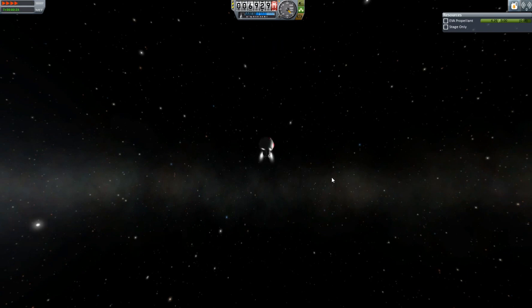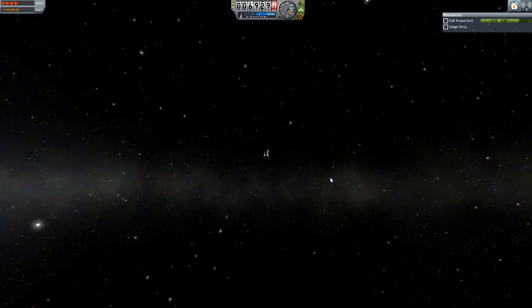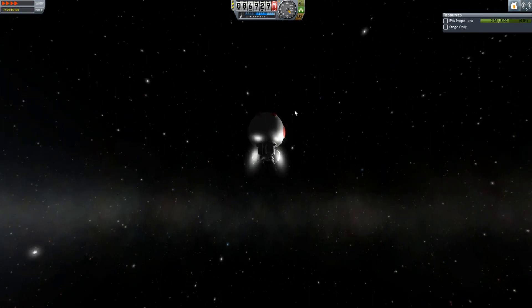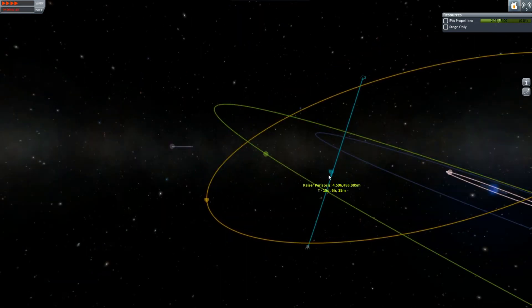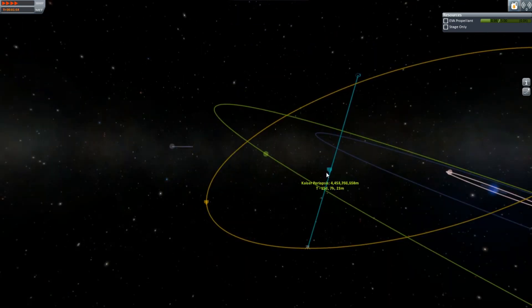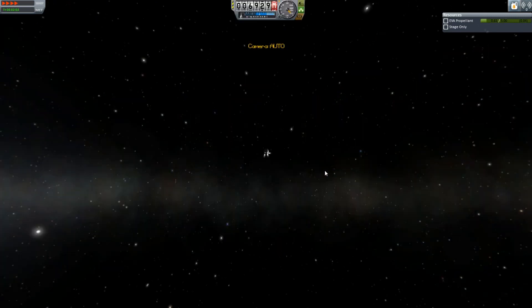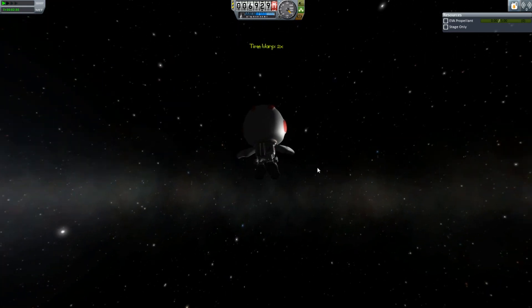This is where Kaiser is — that's why I pointed the spacecraft this way so I can reference frame it. I'm burning right towards Kaiser because I was incredibly tired at this point. It didn't occur to me that maybe I should get into orbit around Kaiser — I just gunned it. I tried to lower my periapsis in the dumbest way, I didn't really know what I was doing. This hasn't been massively successful, I mean I have gone interstellar and I have gone to another star system. I just can't see the planet.